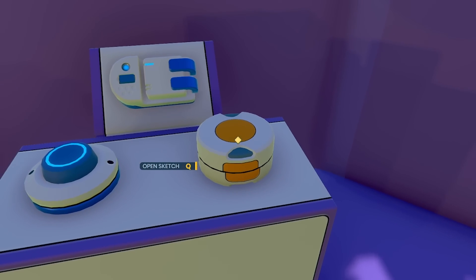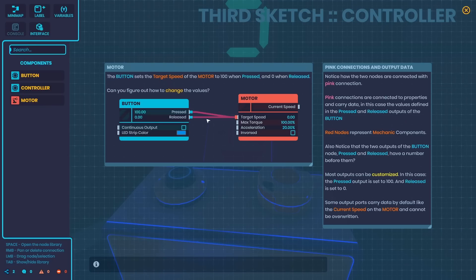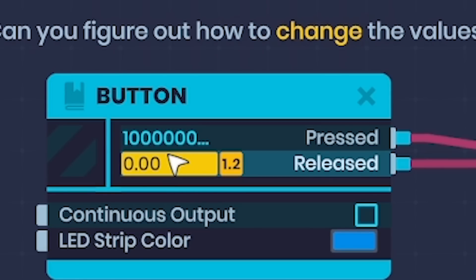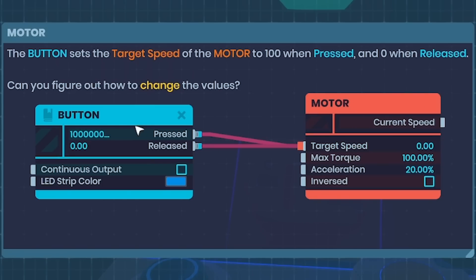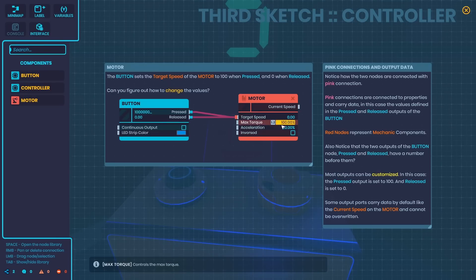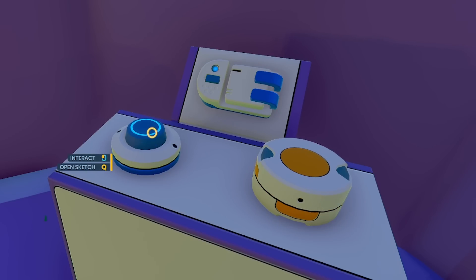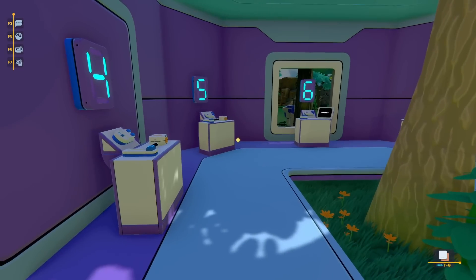On this one we have a button and a spinny thing. When we hold the button down, that spins. These pink lines carry data - over here we've got a number we can add, so let's max that out. This pink line carries that number over to here - it makes the target speed whatever that number was, and when we release it makes it zero. That sort of makes sense to me. If we press it now - oh my goodness, that spun pretty fast! I can't believe they actually allow you to spin that quick.